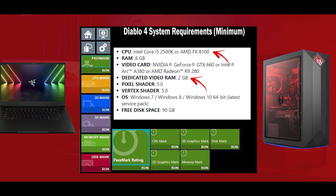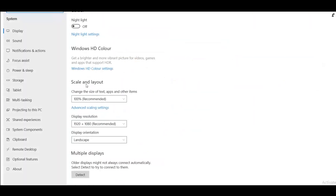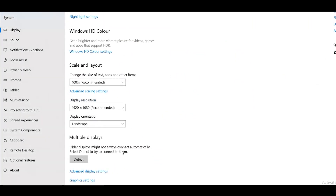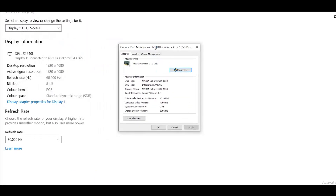To check your dedicated video RAM, first press Windows key plus I to open a new window, then select Settings. Now select Display Settings, scroll down and navigate to Advanced Display Settings and tap on it. Now click on Display Adapter Properties for Display 1. Now you can see your dedicated video RAM size right there.